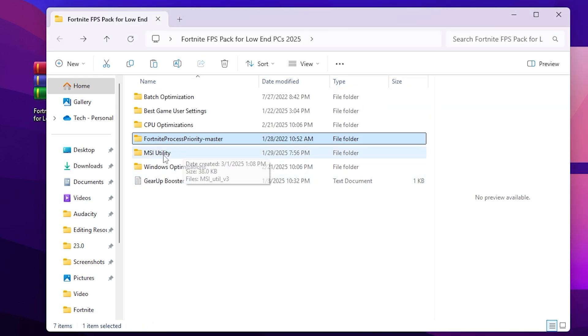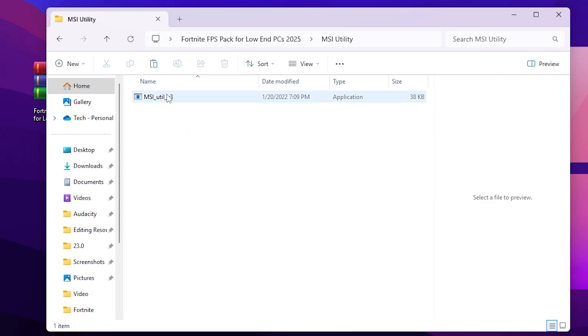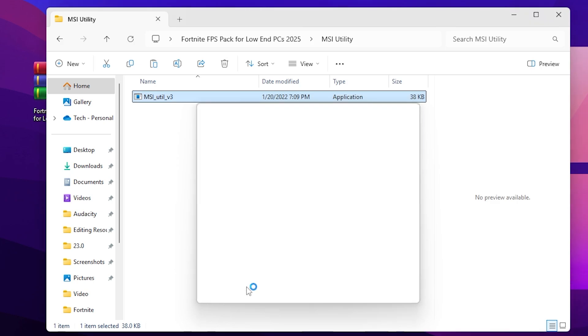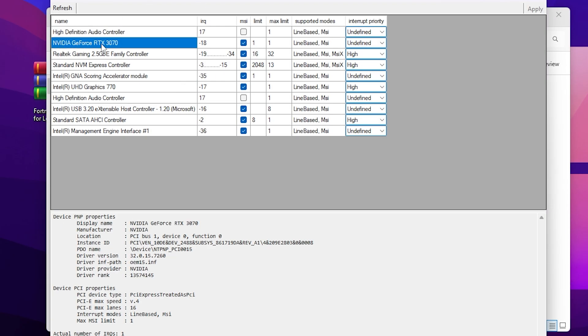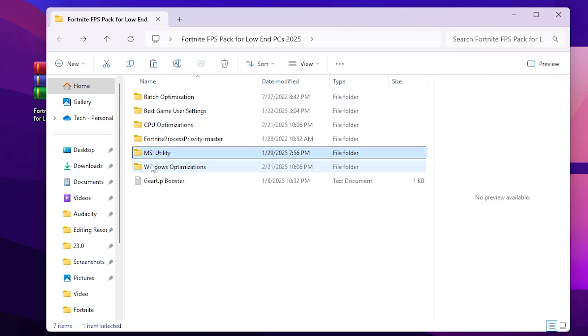Go back and go to MSI Utility. Open the folder, go to the MSI Utility application, make sure to right click and run as administrator — otherwise this will not work. From here, find your GPU model, whether AMD or Nvidia. Go to MSI and check the checkbox. Then click the interrupt priority dropdown and set it to high priority. Hit Apply and save the settings in MSI Utility.